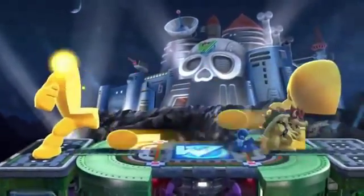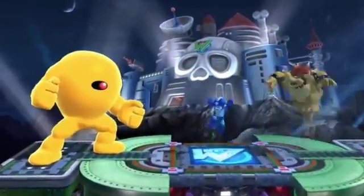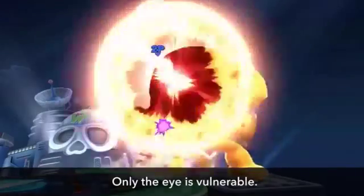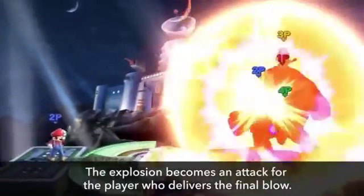The Yellow Devil attacks the fighters, but they can also counterattack. Basically, the only vulnerable spot is its eye. And then, if you manage to defeat the thing, there's a big explosion. This explosion will become an attack for the player who gets the last hit on the eye.